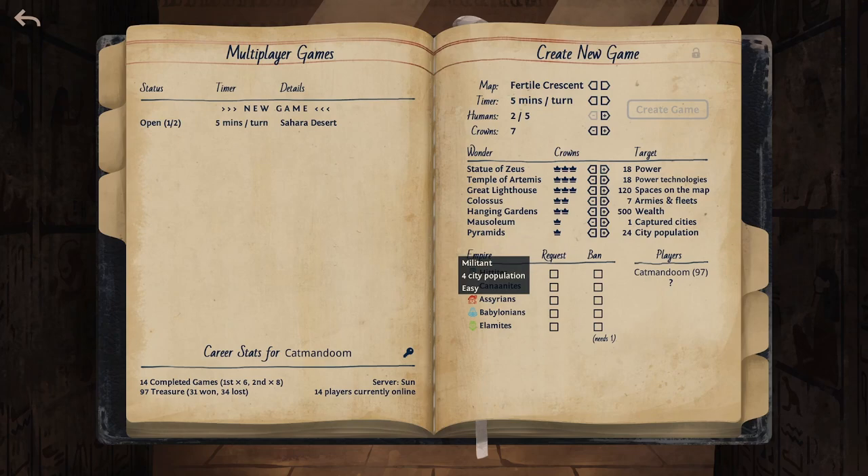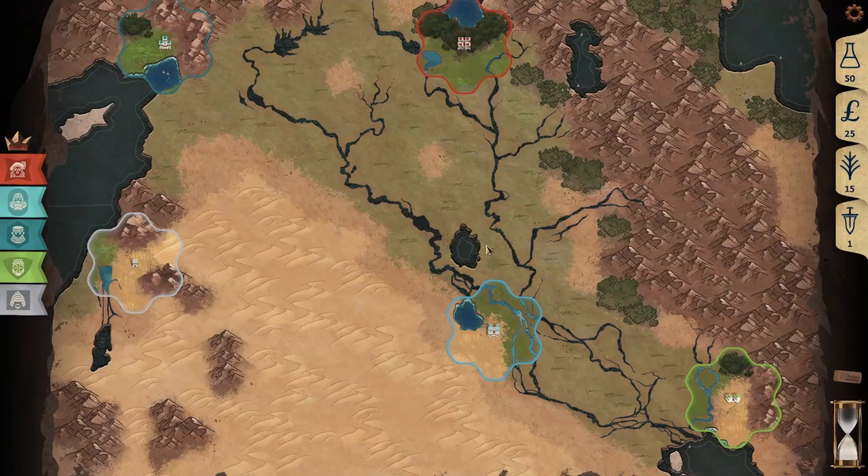In multiplayer games, these difficulties are displayed under the empires when you select them, also showing their starting city size and trait. From here you'll request at least two civilizations that you want to play. Once everyone else has selected their civilizations, empires are then decided by the AI and the game starts.